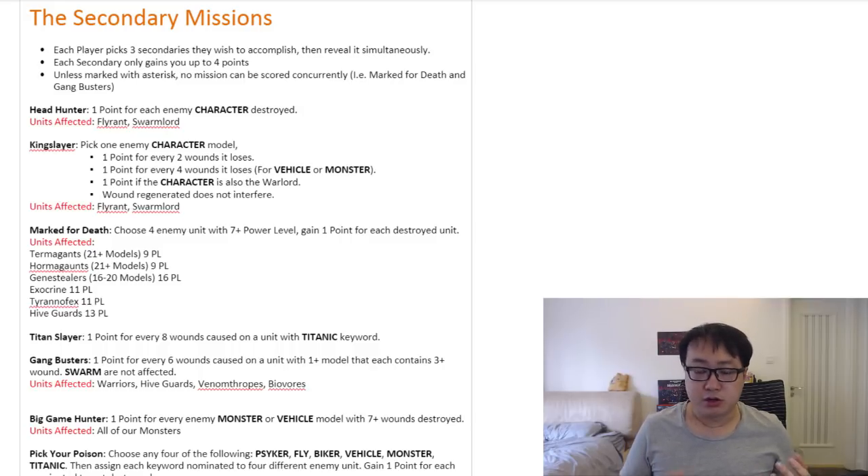Our cheapest options are Tyranid Prime, but we don't use Warriors that often. We usually just use Neurothrope, Flyrants, Old One Eye, Swarmlord, and sometimes Broodlord. That's probably the units we pick most of the time. We don't have stuff like Company Commander — very cheap, low-health characters for the opponent to worry about with Headhunter. As a matter of fact, Tyranids have some of the toughest HQs to survive on the battlefield. Flyrant, for example, is very survivable with a 3+++ save.